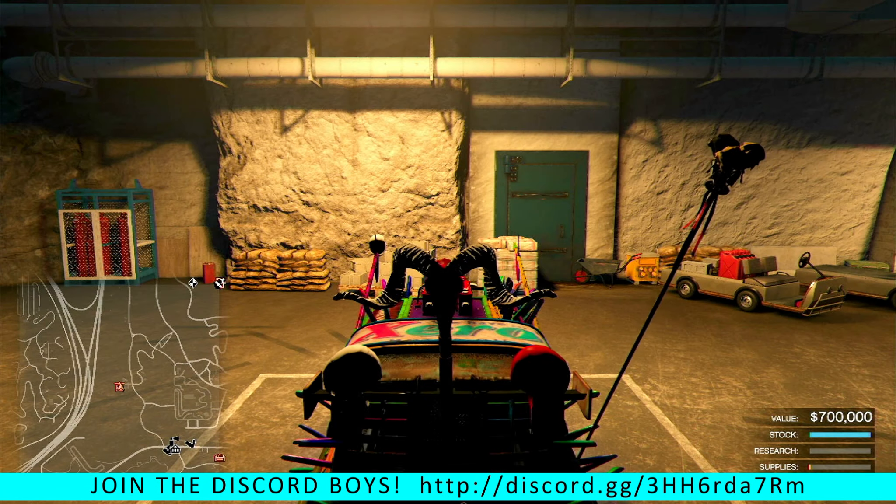Once you get back to the auto shop, just head in and make your way to your free Allergy that you've already set there. Jump into it and hit right on the D-pad to modify it. All we're going to do here is change one thing on this Allergy - just pick one thing, anything at all, it doesn't matter what it is. Put it back in storage, then head back out and jump back into your chopper or an NPC vehicle to get back to your auto shop.